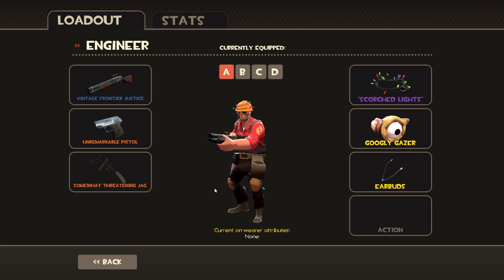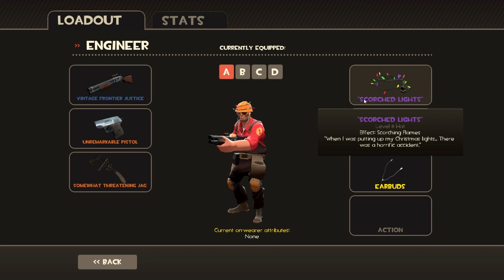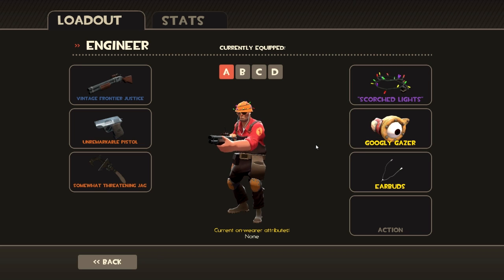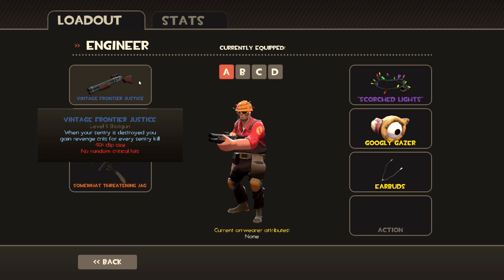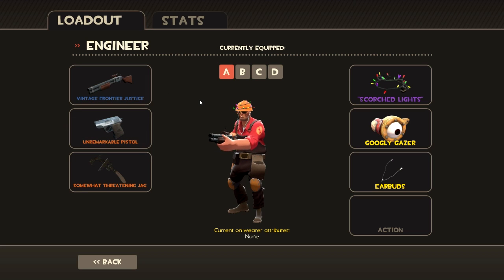We're going to talk about four loadouts. The first one is my default engineer loadout — this is the one I like the most. It plays as a semi-advanced engineer, someone who is more defensive but still on the front line. You want the pistol to defend yourself against long-range enemies, the Jag to build your sentry faster, and the Frontier Justice to deal revenge crits. It's pretty much my favorite loadout and it's pretty situational — a good all-around safe engineer build.